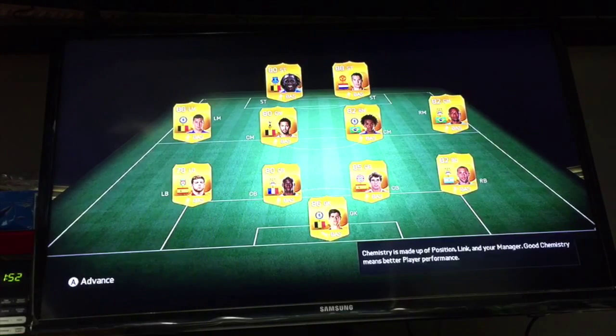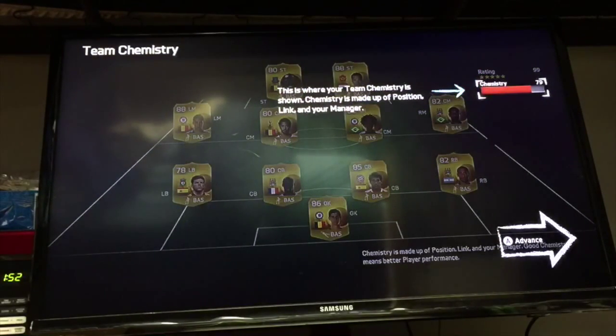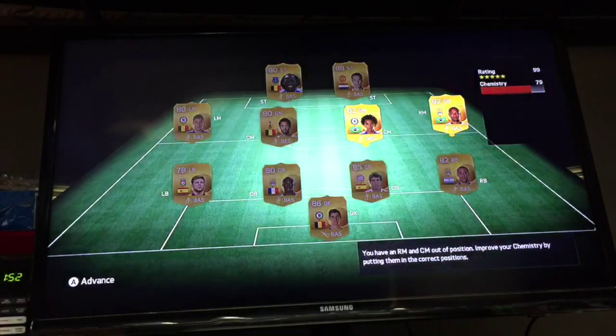There are three main components to chemistry: position, links, and your manager. Changes to your team chemistry are reflected by the rating shown here on the right. Having higher team chemistry will make your players even better on the pitch. Now let's review one of the key components.